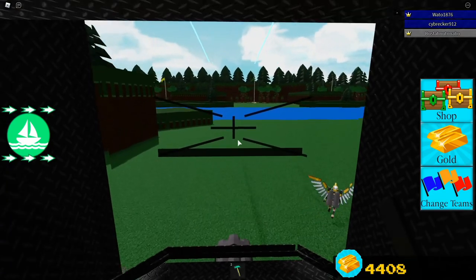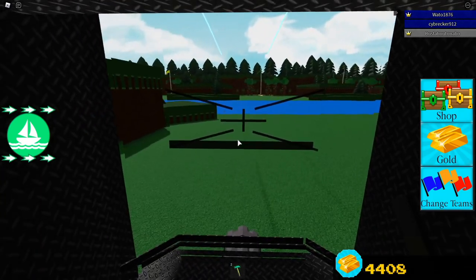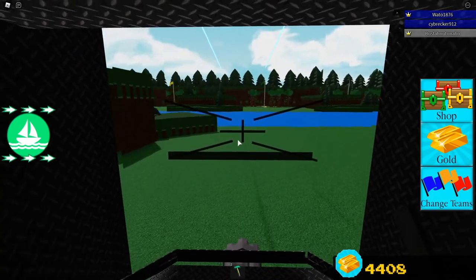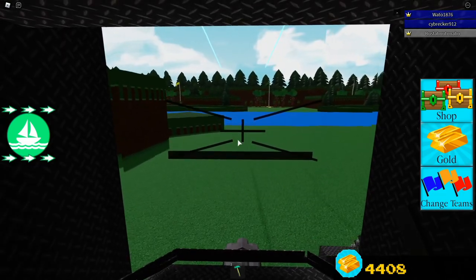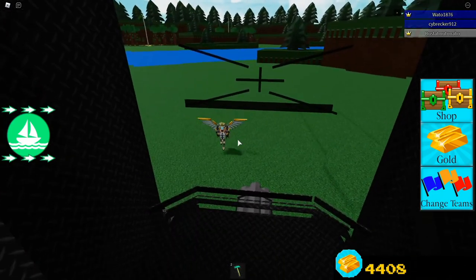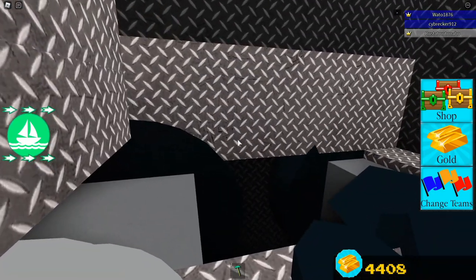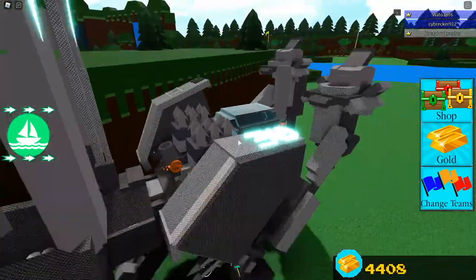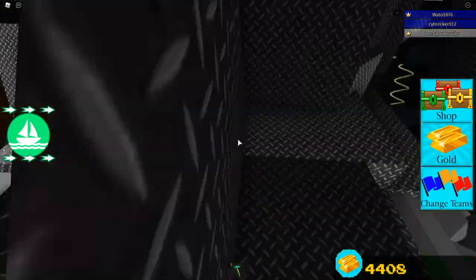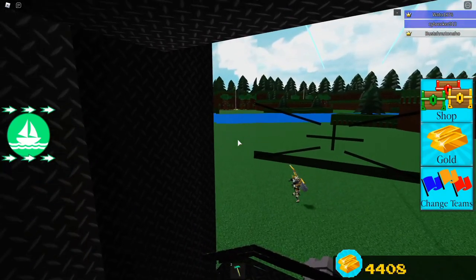Wow, this actually feels like some kind of game that I'd play that isn't normally buildable. This feels like an actual first-person shooter or something. Yeah, I've played a lot of things like that. Oh, you're in a pilot seat, so you can just hold S. Yeah, I keep forgetting that I shouldn't use that to walk forward and backwards.